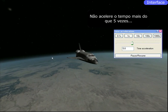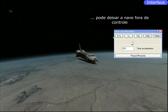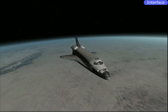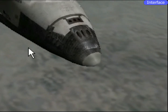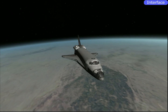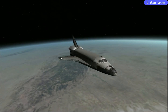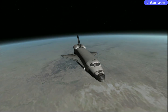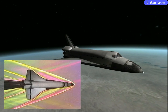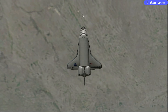Isso é aquele foguinho que a gente vê saindo da nave — é plasma, ar em estado de plasma, super comprimido. Isso faz a nave aquecer, e o atrito faz a nave perder velocidade, que é exatamente o que a gente quer. Imagina perder 7K de velocidade só no motor — não ia ter combustível. Se for acelerar o tempo, aperta F4 e bota Time Warp — não mais do que 5 vezes no máximo.